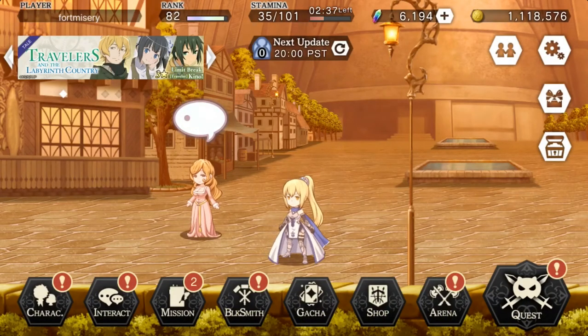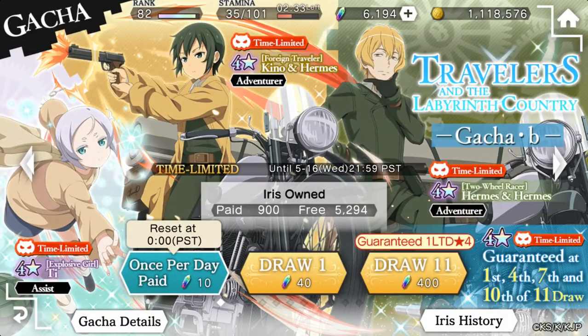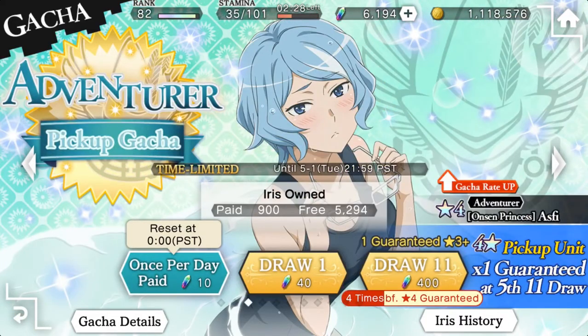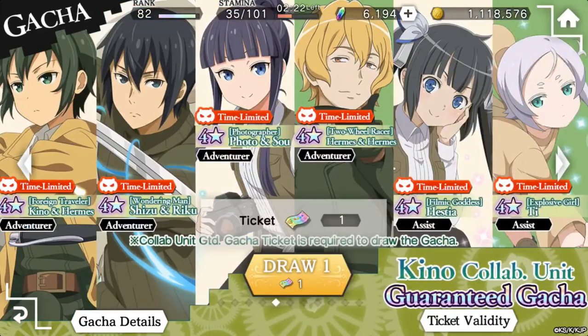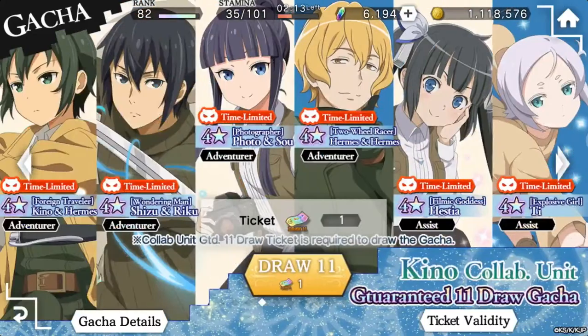I have enough paid to get both if I wanted to, but I'm probably not going to. So that's our multi done there. Let's go ahead and now do our 11 draw. We can do our guaranteed 4. There's another 11 draw here too — so we have three 11 draws. Guaranteed 11 draw.